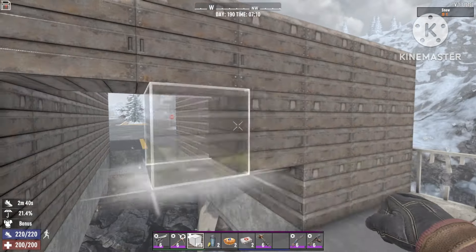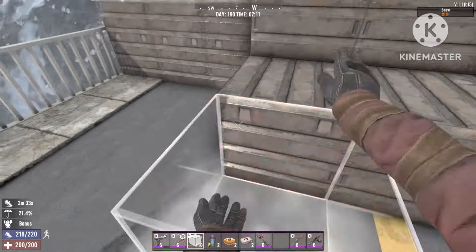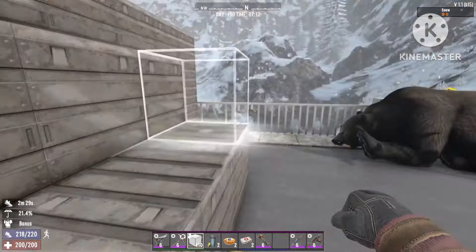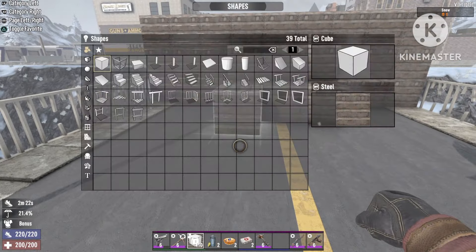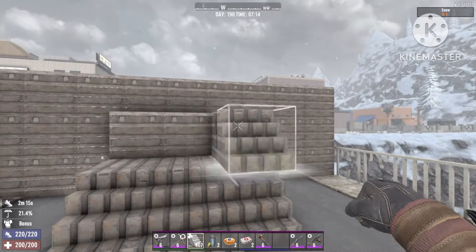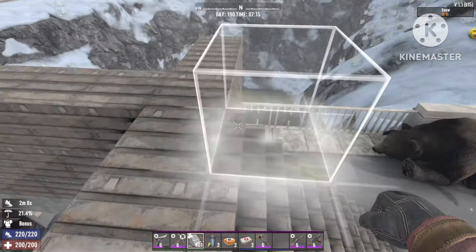We're gonna put up a ramp on both sides because the main aim of this build is that it must be able to handle zombies coming from every side, so we don't have to struggle with zombies getting stuck. Our main base will be in the middle. Just bolt the ramp up like this all the way to the top — zombies will be able to run up easily and drop straight down into the middle into the river.